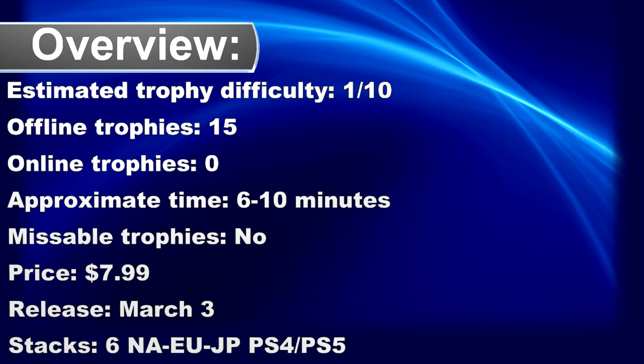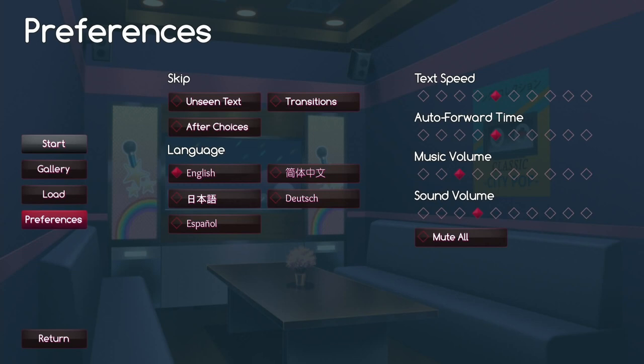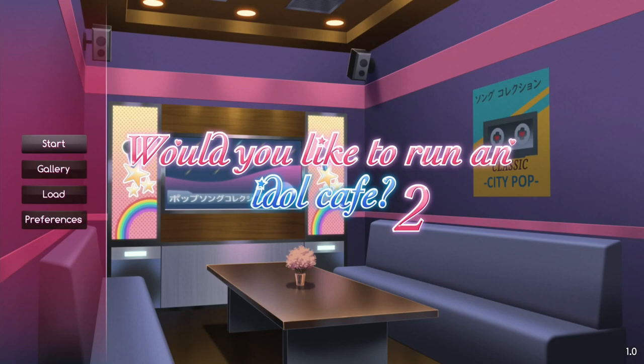What's up everyone, welcome to my Platinum Walkthrough for 'Would You Run an Idle Cafe Too?' The game is a crossbar between PS4 and PS5 and can be done in less than 10 minutes. First of all, go to preferences and enable unseen text, transitions after choices, and then set the text speed to fast. Now go back and start a new game.